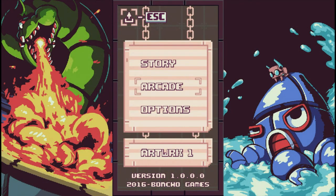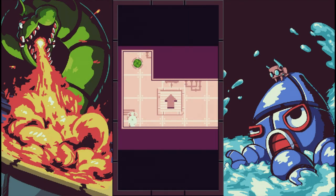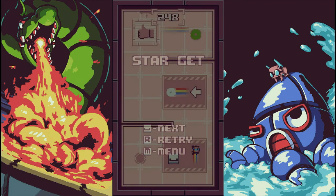Blitzbreaker is a pixel platformer, but you're unable to actually move your character directly — you can only dash forward. While dashing forward, you can't change directions until you land on a solid surface. This key gameplay mechanic leads to a ton of different puzzle potentials and lots of different hazards that get added amongst the various levels as you play through.